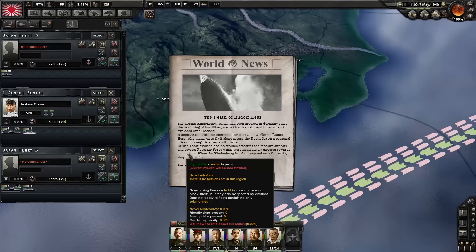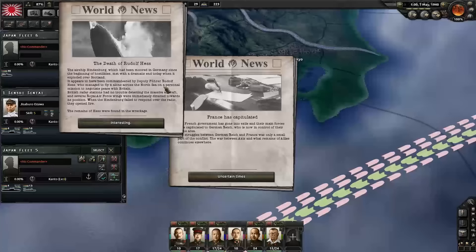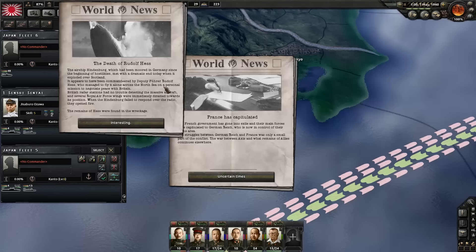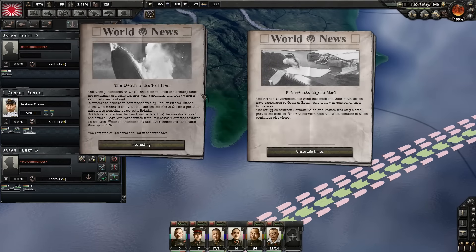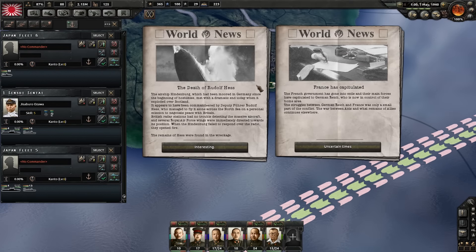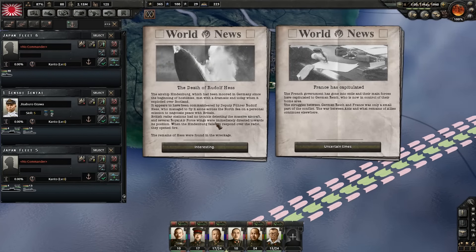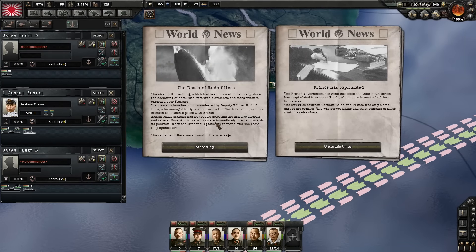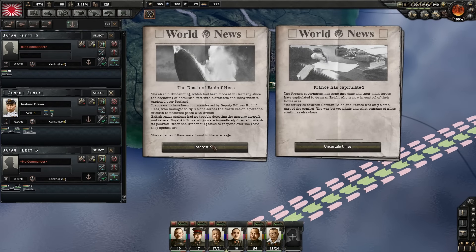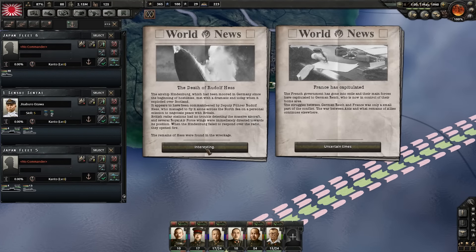The death of Rudolf Hess — he already died? The airship Hindenburg, which had been moored in Germany since the beginning of hostilities — wait, Hindenburg is not supposed to be existing at this point, it should have burned a long time ago, and for some reason Rudolf Hess was on it. So Rudolf Hess managed to take the Hindenburg to go to Great Britain — which he originally did in history — but this time it burned up. Oh whatever.